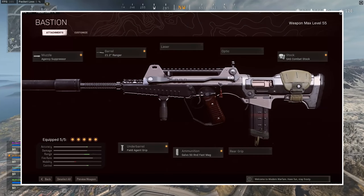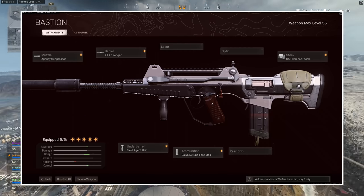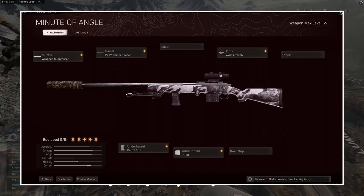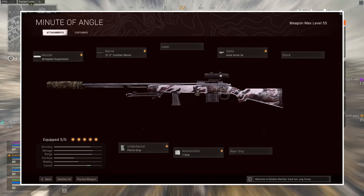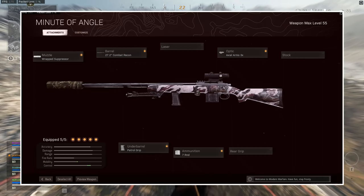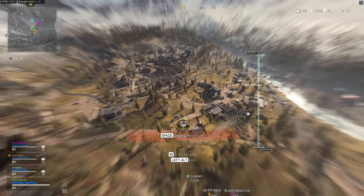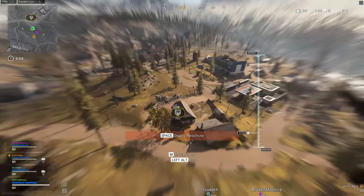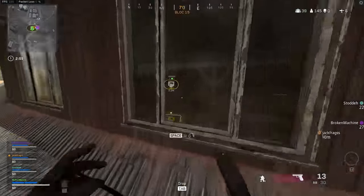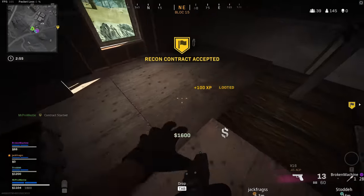The FFAR setup on screen is basically the meta setup for the gun at the moment. For the Pellington, it was equipped with a 3x axial arm scope and that makes it more of a mid-range weapon — definitely a marksman rifle as opposed to a sniper rifle, and I think that's what the Pellington is actually better suited towards. Please make sure it's this one you watch through to the end, because we get into a serious scrap around the port vacant building and this stolen loadout really comes into its own.